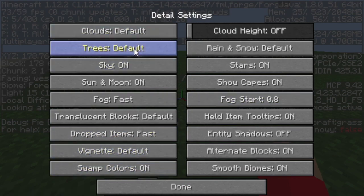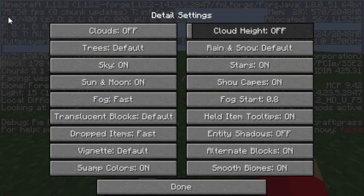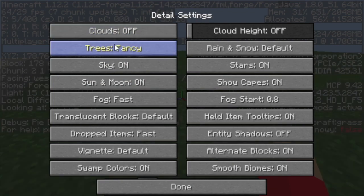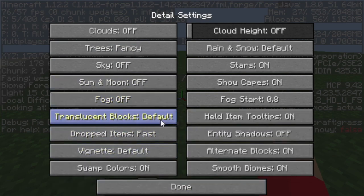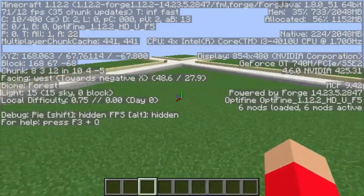So now we're gonna go into Details — this is pretty important. Put Clouds on Off — it should give you a little bit of an FPS boost. Put Trees on Fast. Turn Sky off, Sun and Moon off, Fog off, Stars off. You know, all this typical stuff — turn a lot of this off. And I'm getting already about 80 FPS.